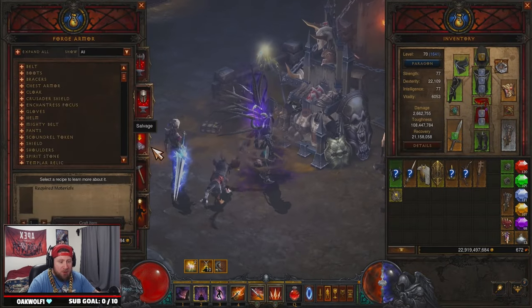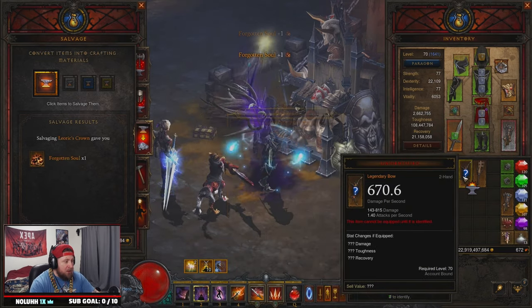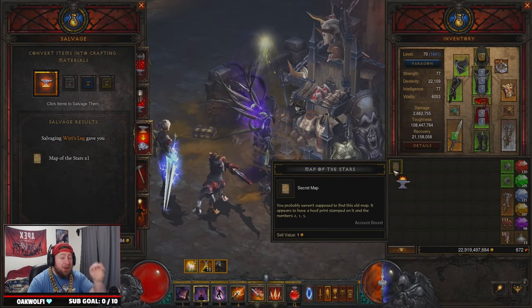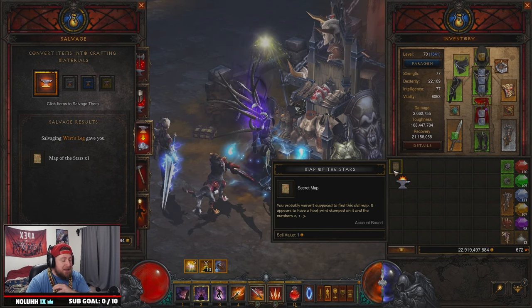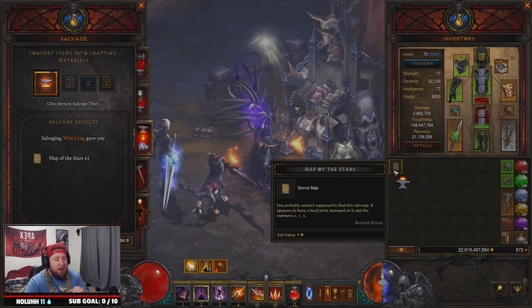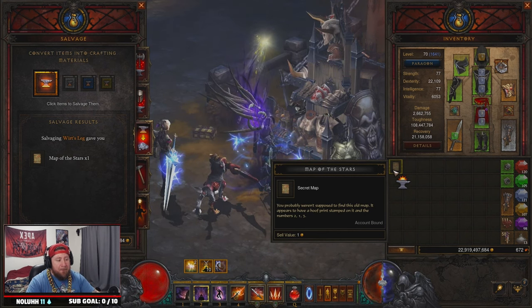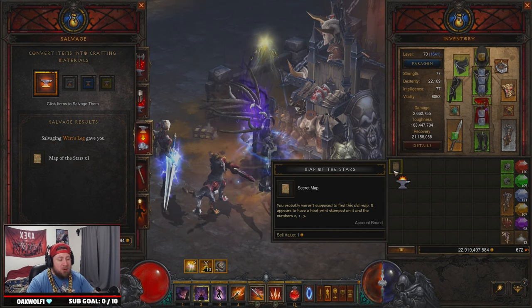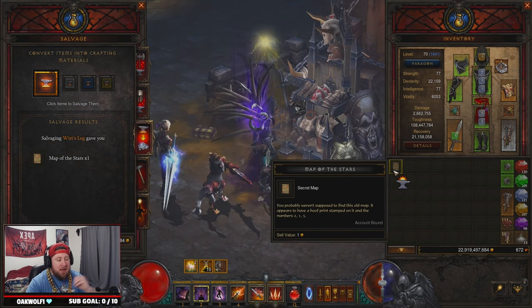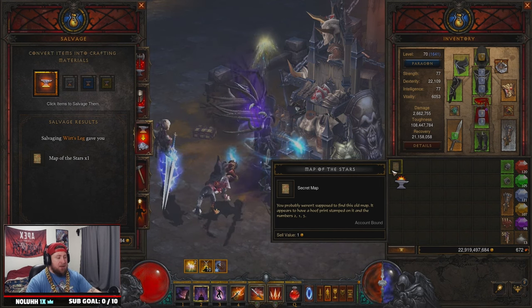Here's the trick — when you get Wirt's Leg, you want to salvage it. Salvage it all. It's a key piece of this entire thing because we're going to get a pet. When you salvage Wirt's Leg it drops the Map of the Stars. It reads: 'You probably weren't supposed to find this old map, but it appears to have a hoof print stamped on it and the numbers 2, 1, 3.' Remember those cows I told you not to touch?